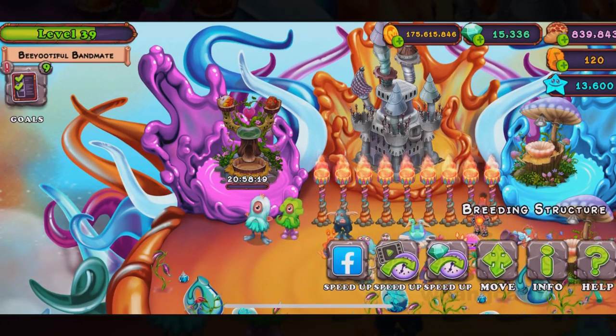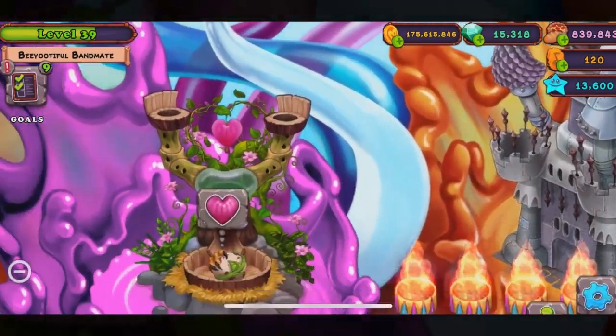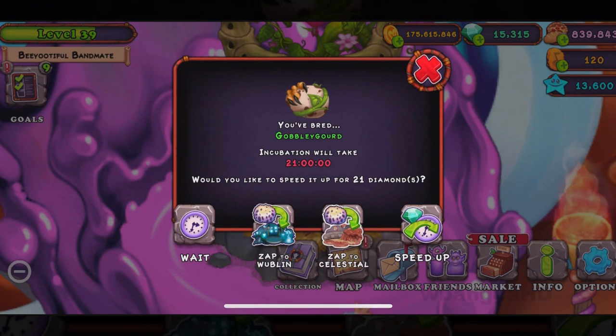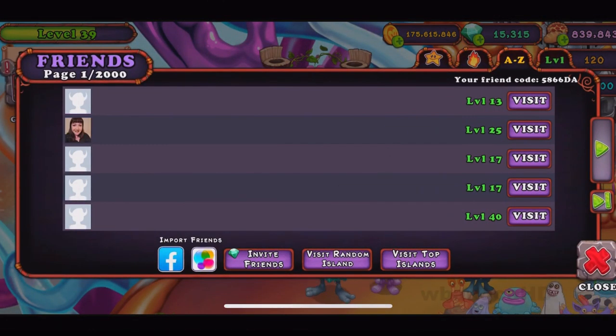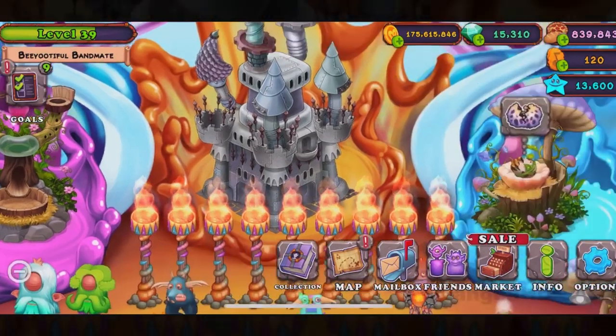You can get it through breeding using pretty much the exact same combination as the other one. 21 hours is what you're looking for, and there you go. Be sure to add me — my friend code is 5866DA.